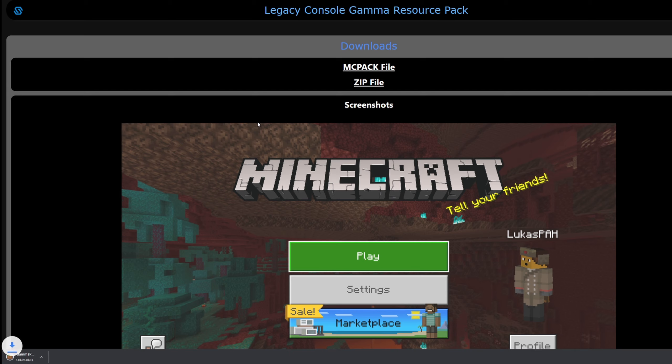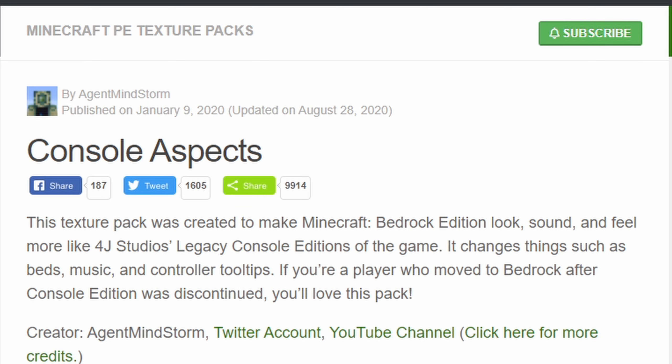To download it, you just need to click on the .mcpack file and it will automatically download. I already downloaded it. It's going to work on iOS, Android, and any device you can imagine. You do need to have a controller in order for some things to work, but that's not for the resource pack — that's for the other thing. The next thing you need to download is Console Aspects.